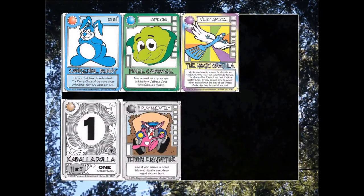Every player will start with seven cards, and there are different types of cards: Run, Special, Very Special, Kabbalah Dalla, and Terrible Misfortune. If you draw any Dalla, set that down right away and draw new cards — immediately discard those at the start of the game, they won't do anything now. At the start of the game, your hand should be just Run, Special, and Very Special.